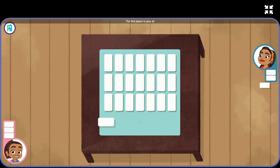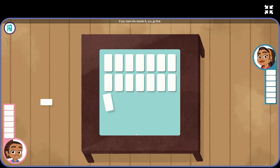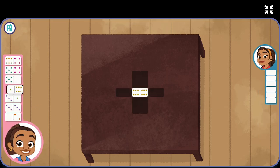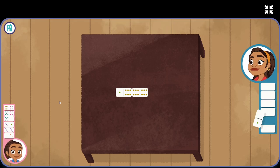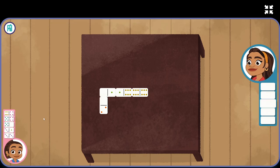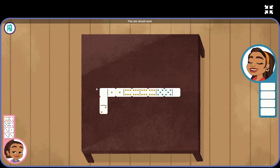The first player to play all of their dominoes wins the game. If you have the double six, you go first. I have the double six! All right! Our turn. Pick a domino that... Woo! Our turn. Yeah! There. We're up. Which domino should we play? This one should work.